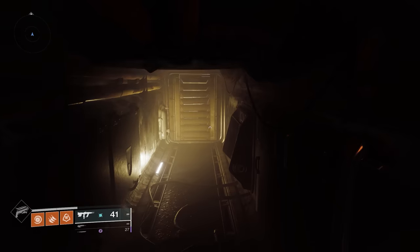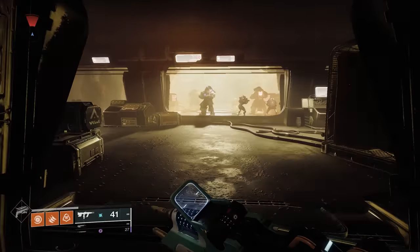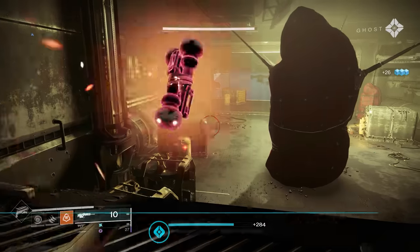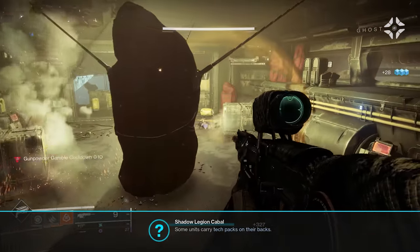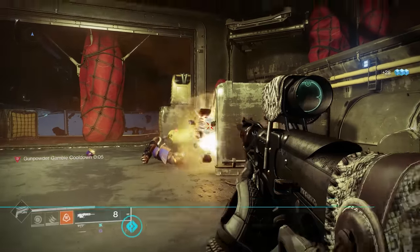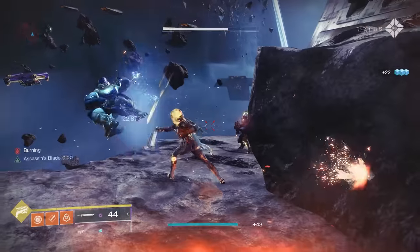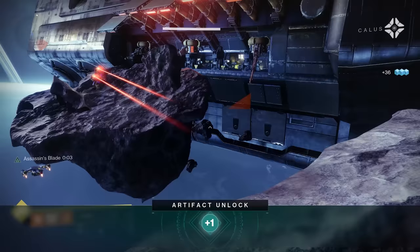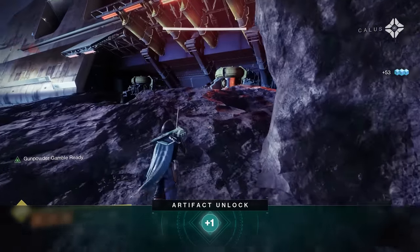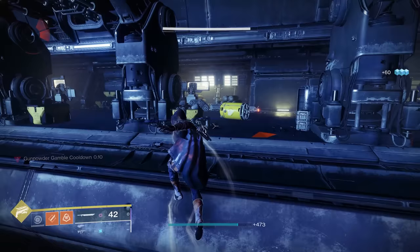As I moved forward in the mission, there was a helpful notification about shooting vents, which was pretty useful since most things in the game are destructible and new players could easily get stuck not knowing to do that. This was followed by a good explanation of tech packs that provide shields to enemies. However, I was informed for like the tenth time about an artifact unlock, even though new players still don't know what an artifact is because the game hasn't introduced it yet. The continued trend of unnecessary and confusing pop-up notifications was really starting to concern me.